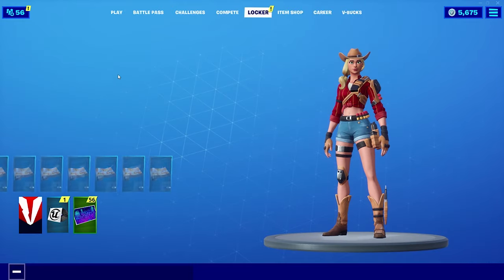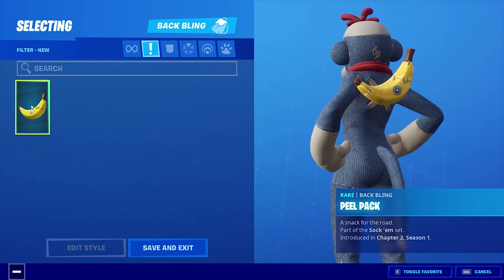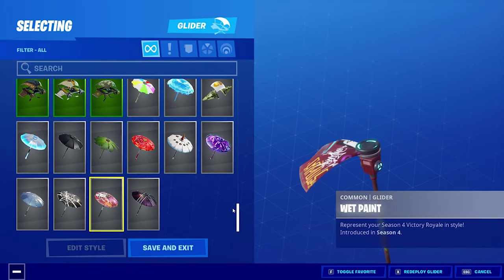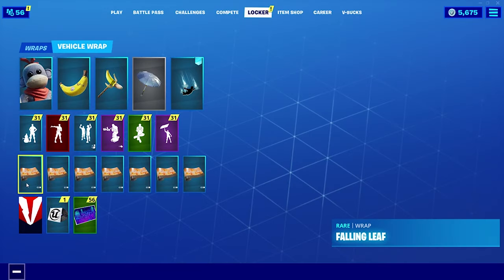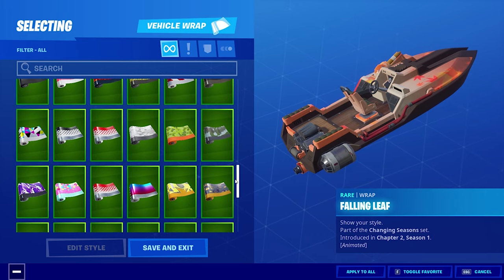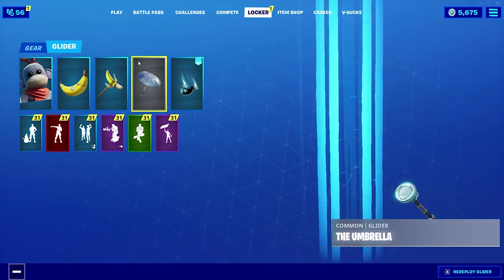So let's go ahead and put on this new skin — the Monk skin — and then the Peel Pack back bling. And for the pickaxe, we're going to go Peely Pick just to kind of match that back bling. For the glider, something gray — we'll just go with the regular Umbrella. And then for the wrap, maybe Digital Grayscale? Yeah, let's do that. Go ahead and apply that to all.